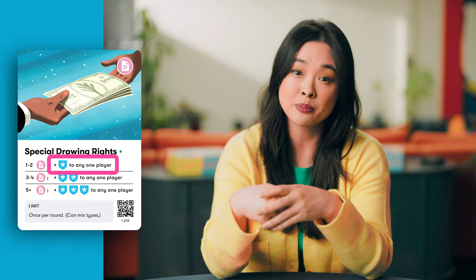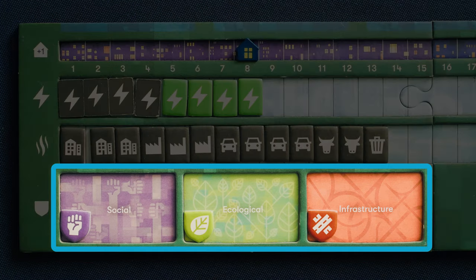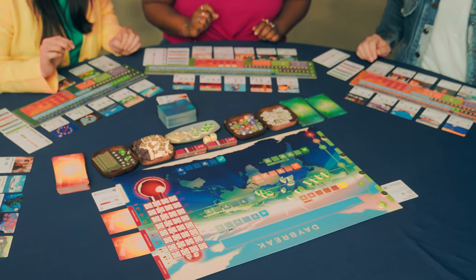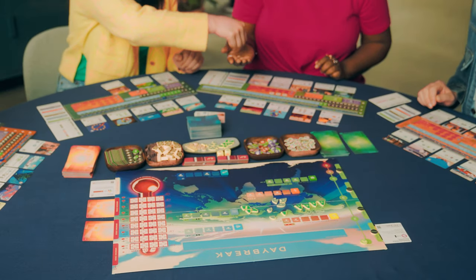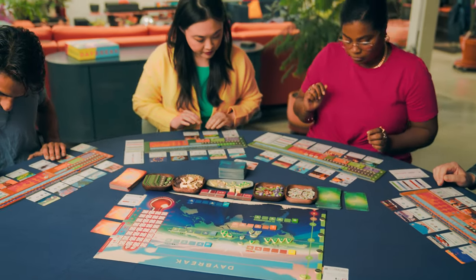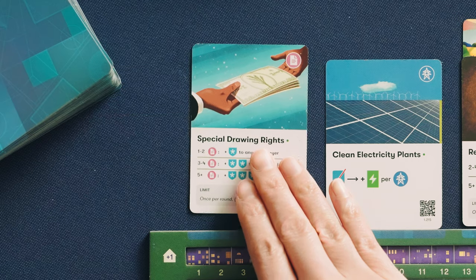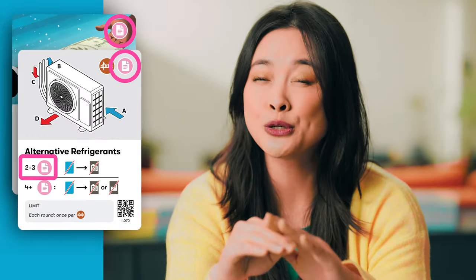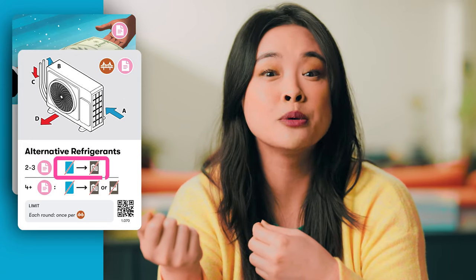But first, let's get clever. Special drawing rights lets me give a resilience token to another player once a round as a free action. Since it's free, let's do that before we play a card on top of it. These resilience tokens protect your communities and lessen the impact of the crisis cards. We have three crisis cards in play but can only see the first one — Storms. This crisis card is reduced by infrastructure resilience, so I can give you an infrastructure resilience token. With that free action taken, I'll stack the alternative refrigerants card on top, and because the stack now has those two pink regulation tags, I can discard my final card to remove a housing emission.